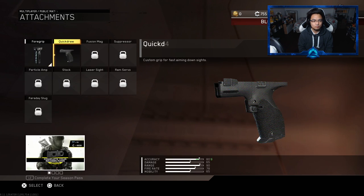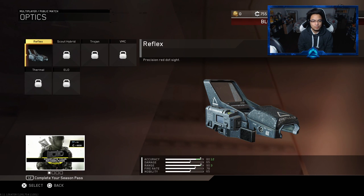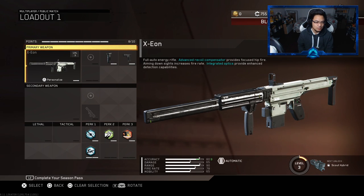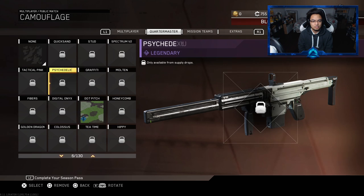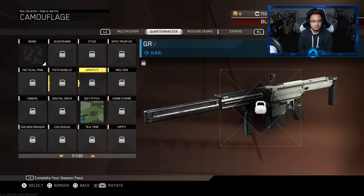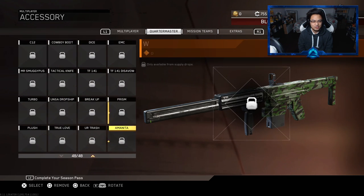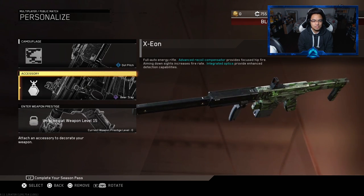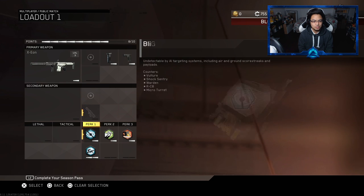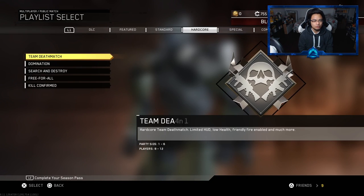We have Forgrip and Quick Draw on there. In Gun Game you actually get to use this weapon and the VPR every once in a while, so that's kind of how I already have it at level 3. I'm not going to put a sight on there because it already has an integrated optic. Let's see if he has anything on his account to spice it up — he doesn't really have anything, so we'll just put the dot pitch. It looks pretty decent. He even has a bear trap on there, which I didn't even know!